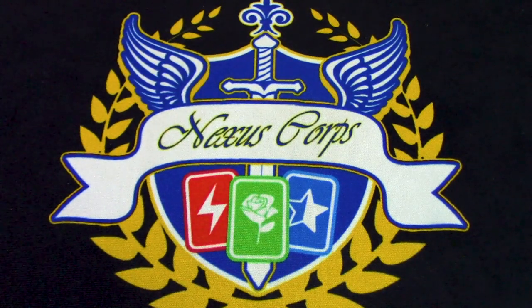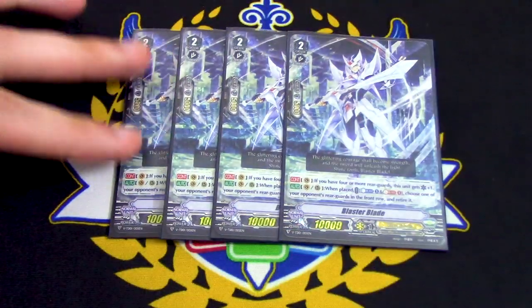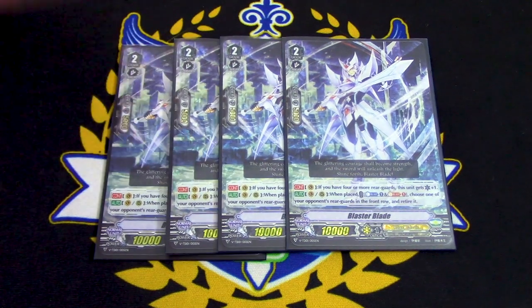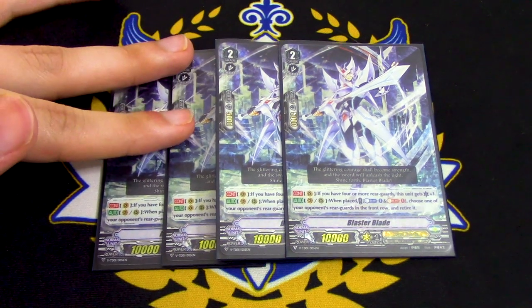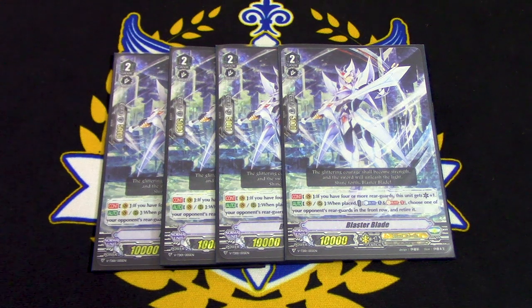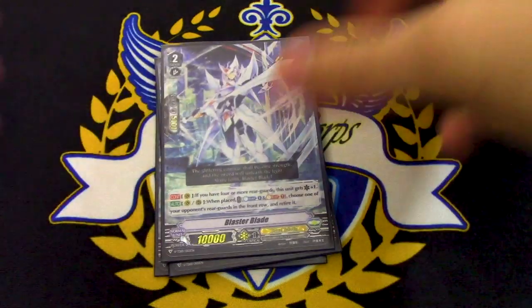Next up, we got 4 copies of the card that basically started it all — Blaster Blade. Blaster Blade's skill: on the Vanguard Circle with 4 Rearguards, he gets a crit. When he's placed, if you Counterblast or Soul Blast, you can choose an opponent's front row unit and retire it. That can come in handy since you have Blaster Friend Barkle to Countercharge, so most of the time it could be just a Soul Blast to retire. You run 4 copies because you still have Floral Paladin Flogal to re-stand those Blaster Blades.